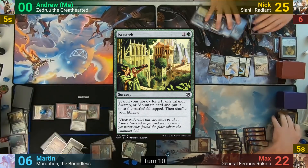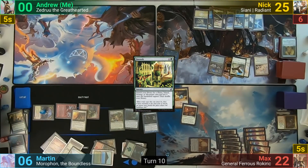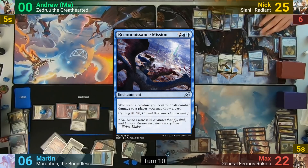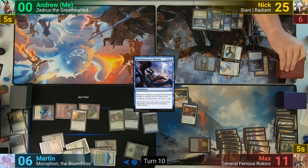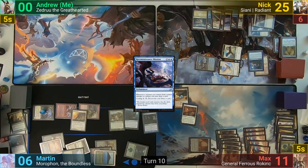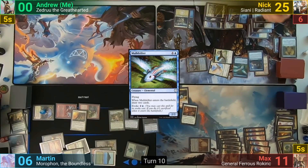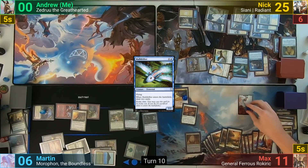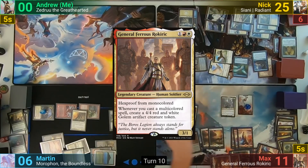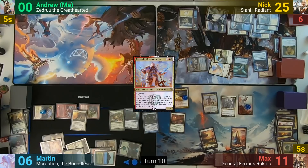Nick sacrifices a Pegasus, untaps, and draws. He plays a Plains, casts Reconnaissance Mission, and swings his team at Max for 11, drawing 3. In his second main phase, he casts Mulldrifter, drawing 2 more, and passes. Max makes 7 Soldier tokens on his upkeep and draws. He recasts Ferris, then Oskar the Reconstructor, making a Golem token from his Commander's trigger, but forced to stay on defense, he passes turn.